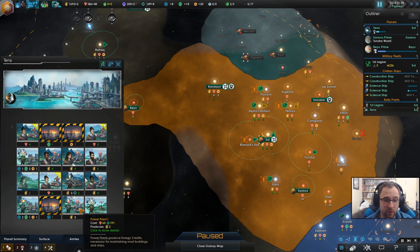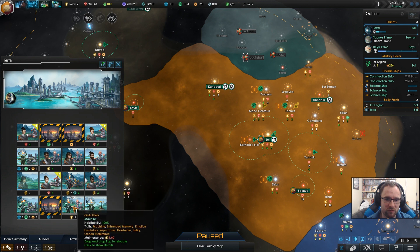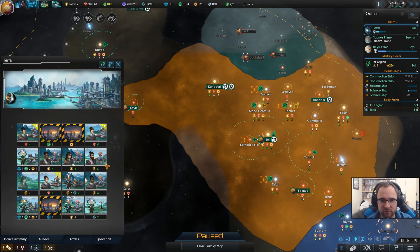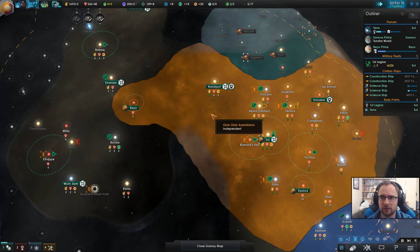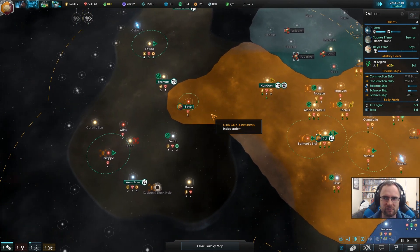Maybe we can switch them out for robots here, because we've got some extra robots and we can switch the robots out. We've got two robots on energy that could be on minerals, and there's minerals because they're on a different planet. That requires influence of course, and we are bulky and it's really hard to move us.